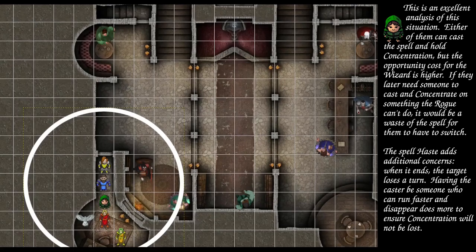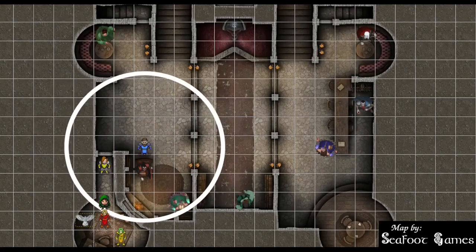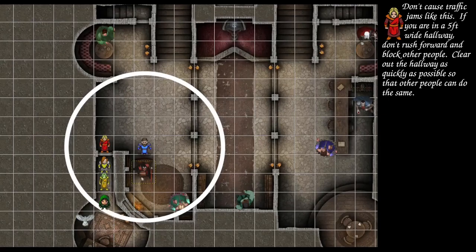Any creature that enters the Spirit Guardians area or starts its turn there must make a Wisdom saving throw — on a fail, takes 8d8 radiant damage; on a success, half damage. Since the fighter dropped into a sprinting start, Kron leapfrogs over him and goes around the corner to the nearest vampire. Azure Wolf moves up and fires a 5th level Magic Missile — 4 on the die plus 1 is 5, plus 5 is 10, times 7 missiles is 70 points of damage to this mook. Simulacrum moves behind the fighter and dodges.